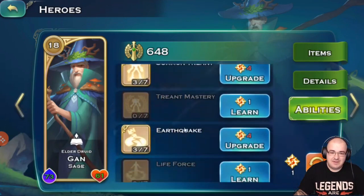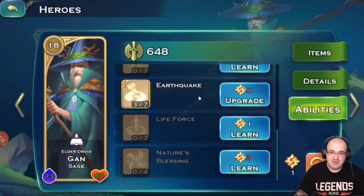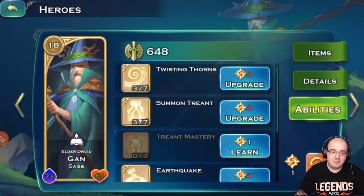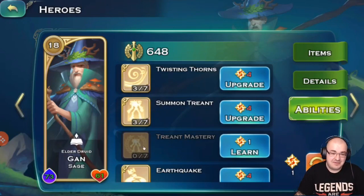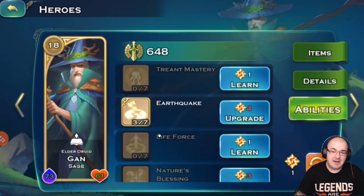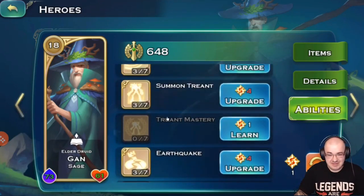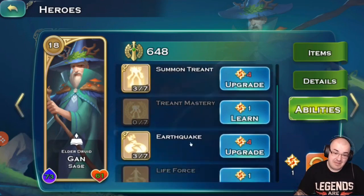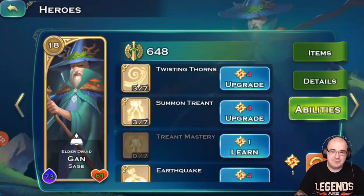About his abilities — Trend Mastery is an aura that only boosts the Trend summon. I honestly feel that Trend Mastery is completely useless for now. Maybe if you ever get to level 40 or 50 with maxed abilities you could play around with a maxed Trend, but it might be a little bit different. Starting with the first real ability: Twisting Thorns.